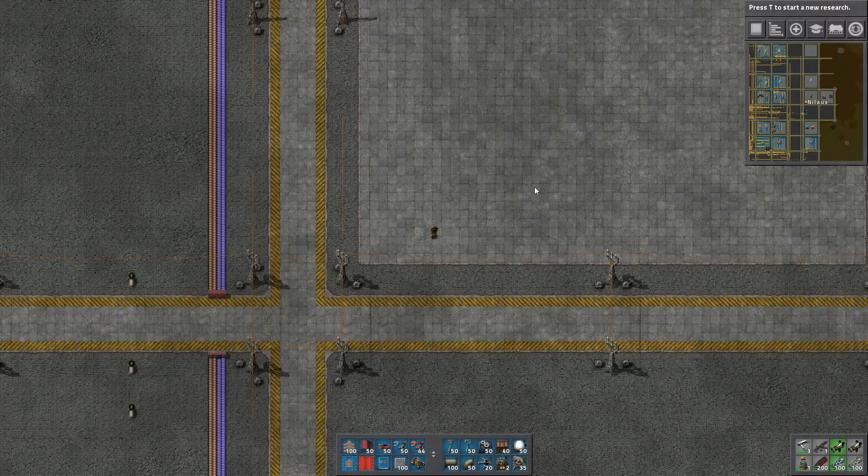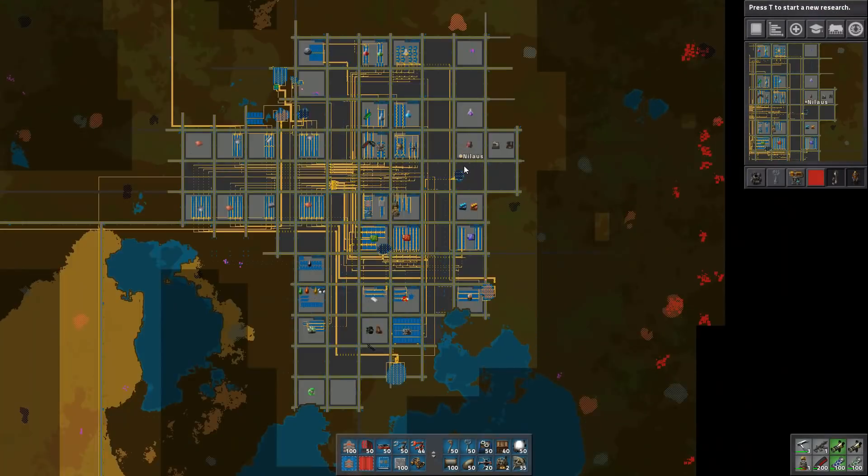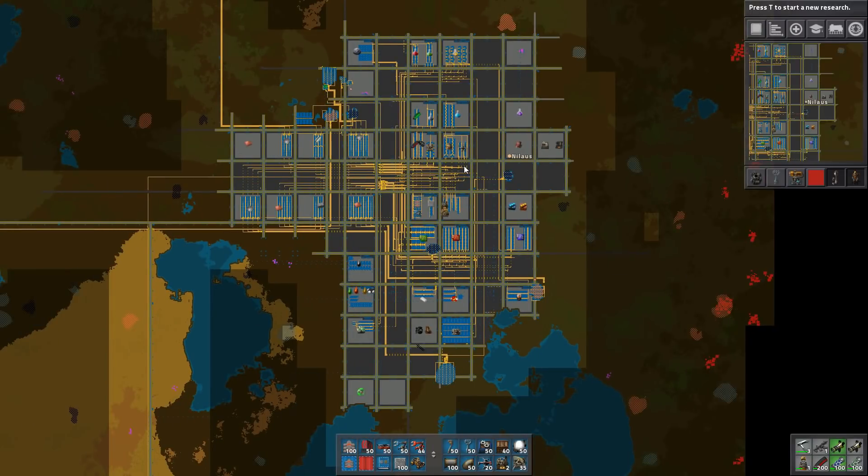Hello and welcome. My name is Nilaus and this is episode 30 of our Let's Play campaign of Vectorio, and this is Belts and Blocks.